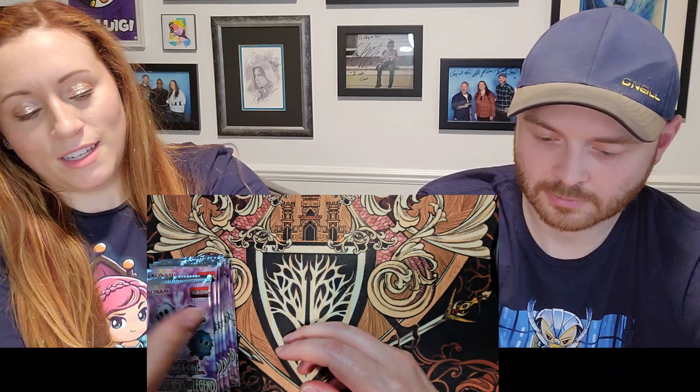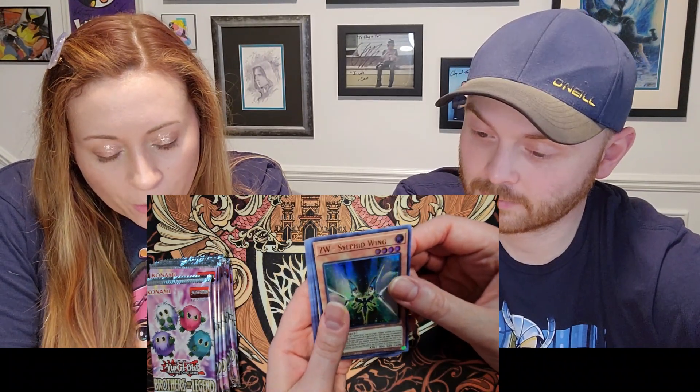Clay says he's just gonna watch me do this. He's already happy because earlier he pulled a Blue-Eyes Jet Dragon, so he's pretty much done for the day. First card: ZW Sylphid Wing.